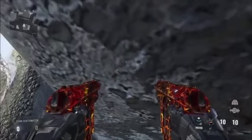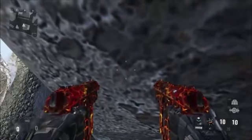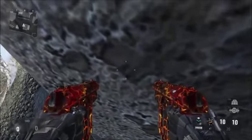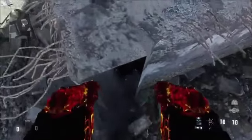Then you just want to wiggle your way to the left and you'll actually start going into the wall. You'll move slowly into the wall and once you can kind of see into the wall, you can go to the right. All you want to do is go to the right a little and you'll land right here.